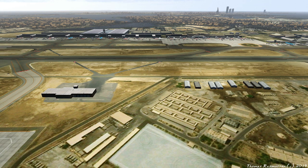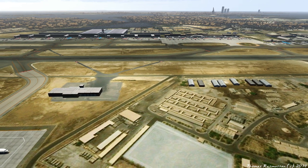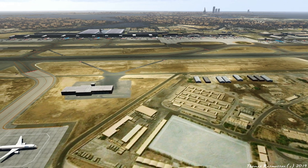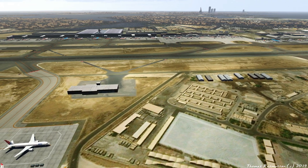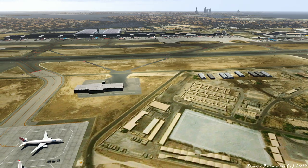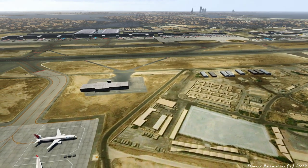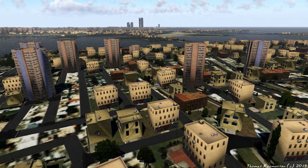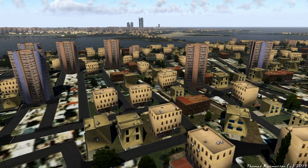Bahrain International Airport serves as a main hub for Gulf Air, a major Middle Eastern airline, and is capable of serving almost 14 million people per year. The airport is only about 7 kilometers from the city of Manama, the capital of Bahrain, which is also modeled in this scenery.